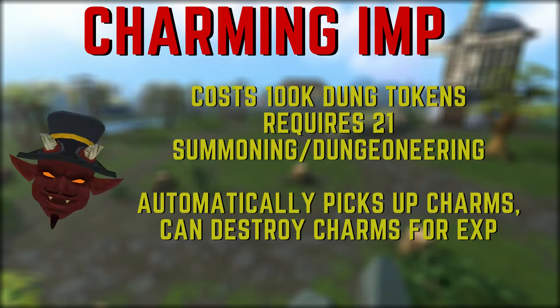Next, we have the Charming Imp, which is an item that's useful for collecting charms. It costs 100k Dungeoneering tokens and requires level 21 summoning and level 21 Dungeoneering. It will automatically pick up your charms for you, which is really nice, or it can destroy certain charms and give you XP back. However, Crimson and Blue charms should never be destroyed for XP as it is just not worth it.